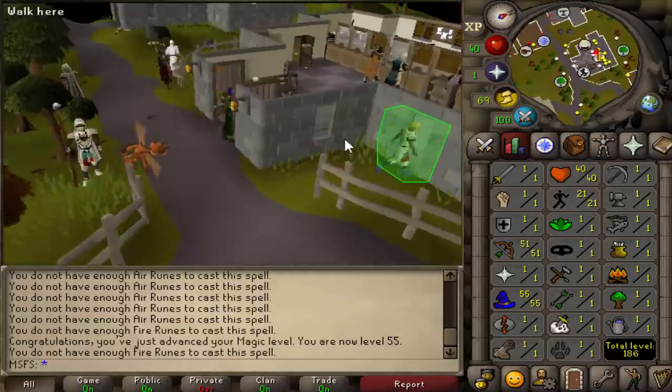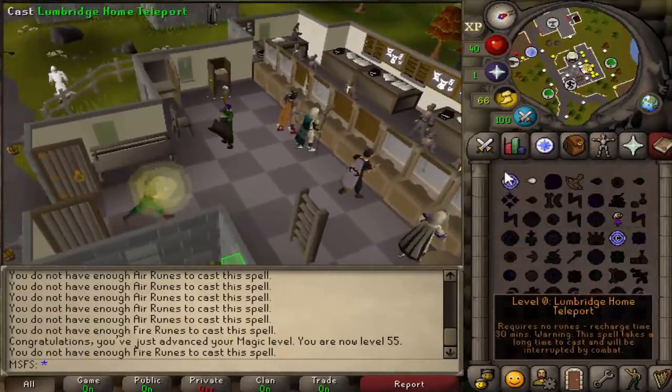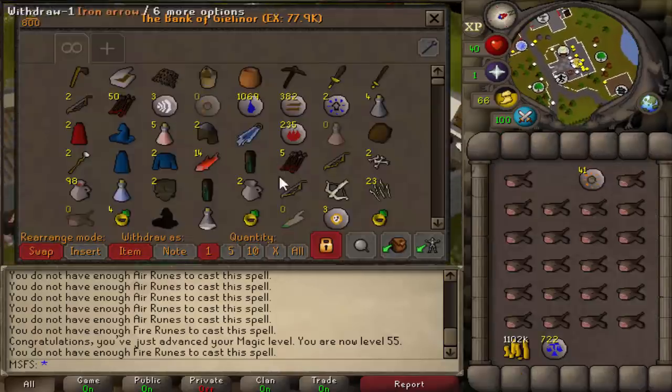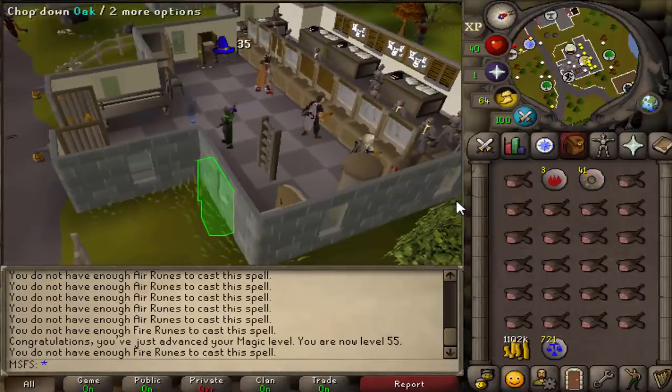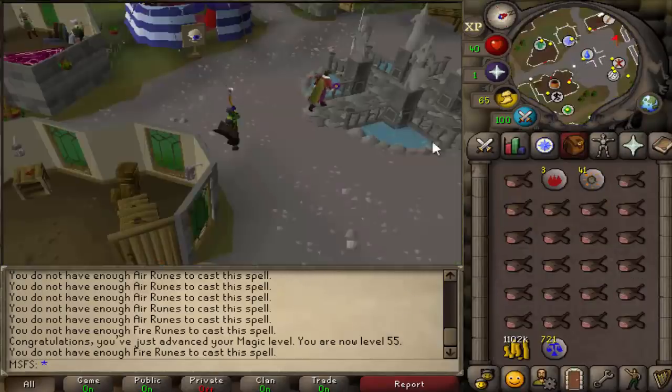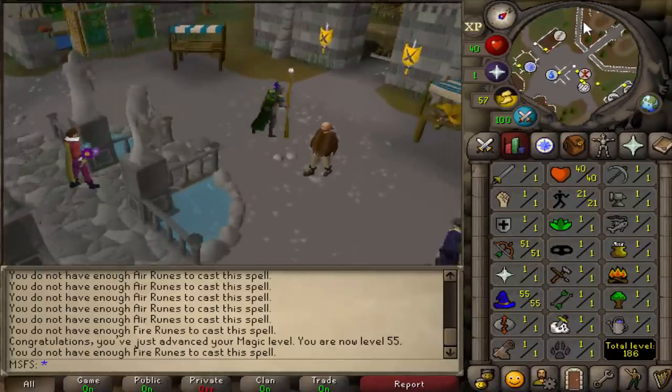Our first build we're going for is a baby pure, and that means we need teleblock, which is at 85 mage. Obviously 1 mil is not going to be enough to get us to 85 mage, but it will be a nice little number to start us off with. We're just going to buy like 1k alks — which will be like 1k nats and 1k of something else — and then we're going to start questing, which will get loads of these stats up.